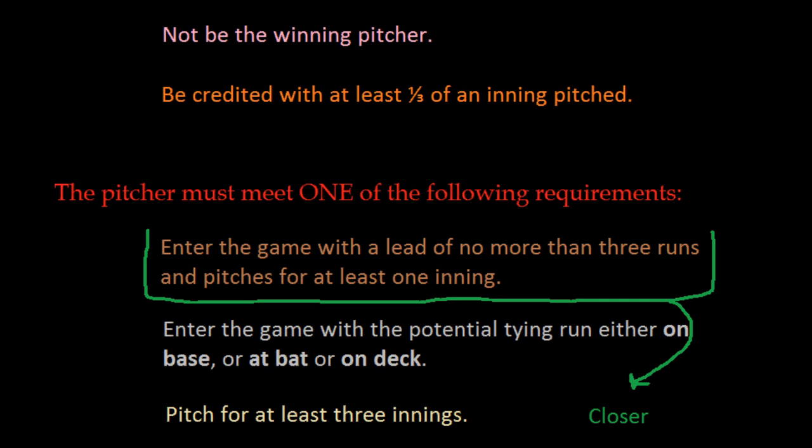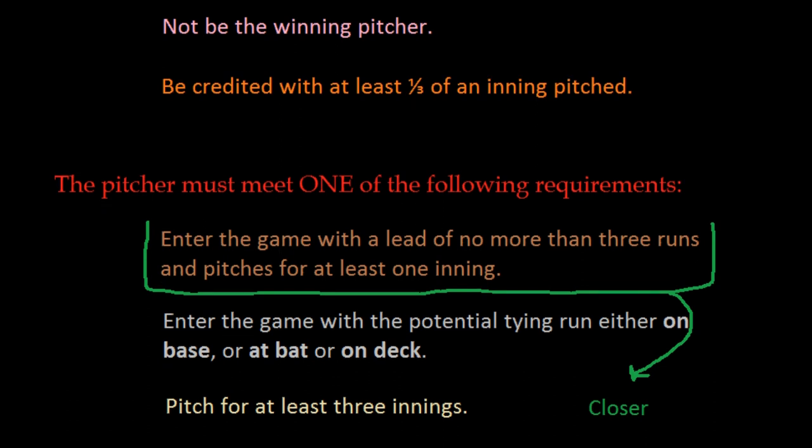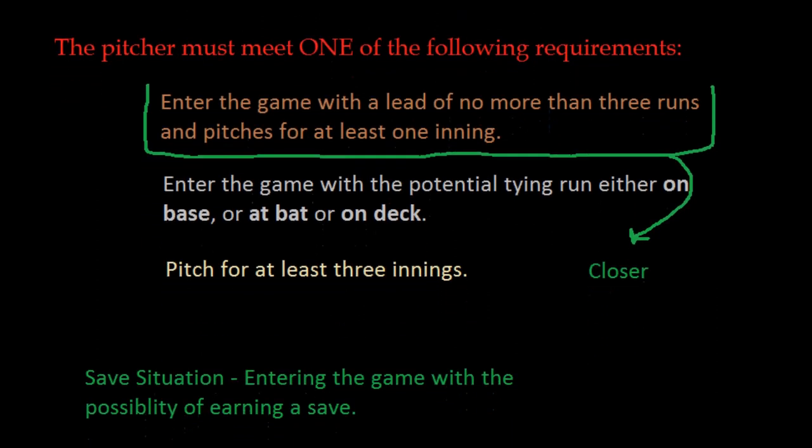In addition to simply counting the number of saves a player has over a season, we can also track a few other things related to them. If our closer comes into the game with his team winning by three runs, he has the opportunity to earn a save — this is called a save situation, which means entering the game such that if you complete it successfully, you would earn a save. However, if he were to enter a save situation and give up enough runs so that the game would then be tied or his team would be losing, we would say that the closer has blown the save.